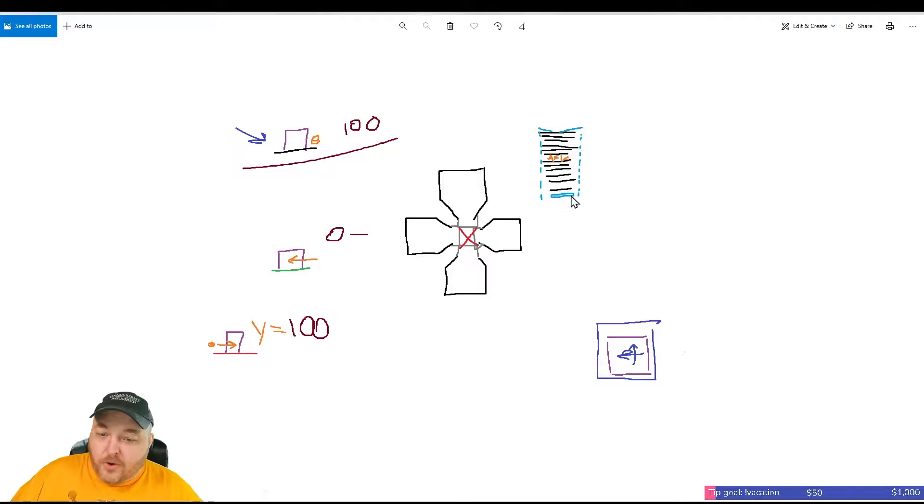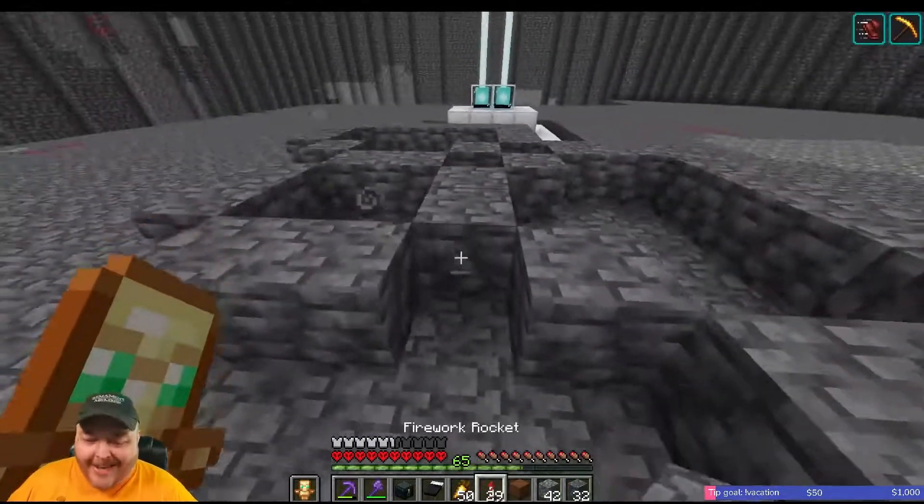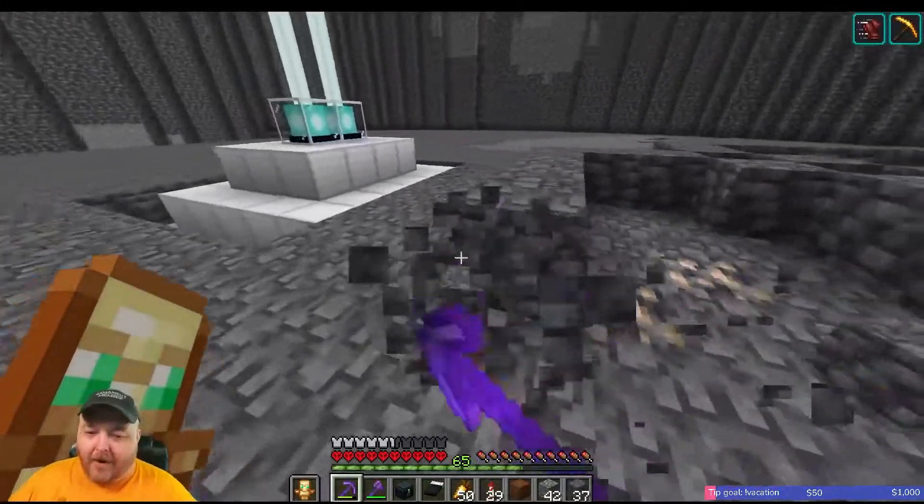The AFK spot is going to be in the center, and all of the loot's going to water-elevator back up and go into boxes. It's going to be compact. They spawn and die in the overworld — they just go to the nether for a minute and come back out.